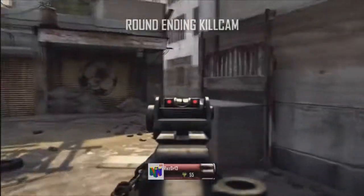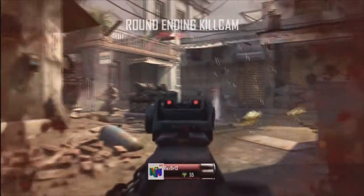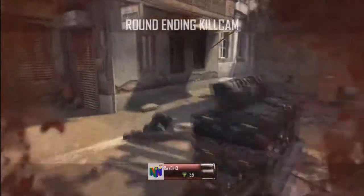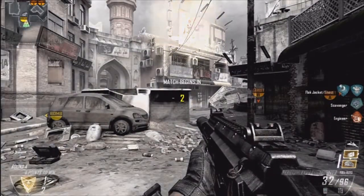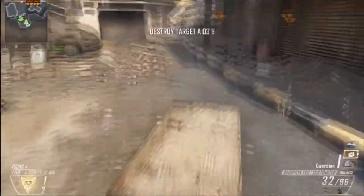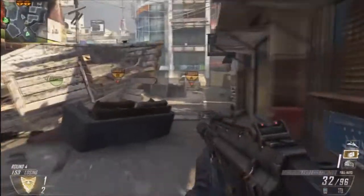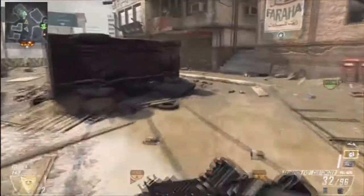Those instances are really awesome - the ace and the clutch 1v1 - but those instances happen few and far between. I understand it can't happen every game, but I like that the game allows you to have such dramatic moments with ace or clutch situations. The problem is I only have one life, so I can only do as much as the enemy team allows me to do. If they're all camping up, I'm not going to be able to kill all six of them.